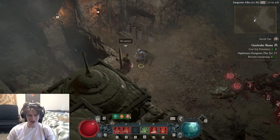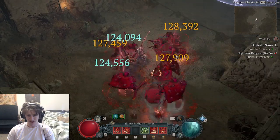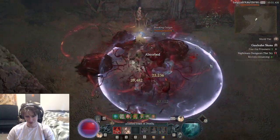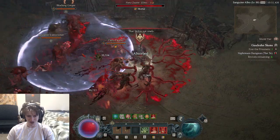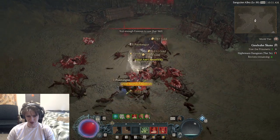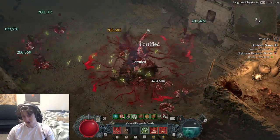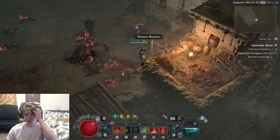You can also get attack speed and move speed. Move speed is really nice because it allows you to get into a good position for your Blood Surges and allows you to grab your Blood Orbs more efficiently mid-fight. Let's say you run out of Essence and you see a Blood Orb somewhere — you need to grab it so your next Hemorrhage is AoE so you can get your Essence back, or you just need to grab it for more Fortify. Move speed is great in every build in this game.